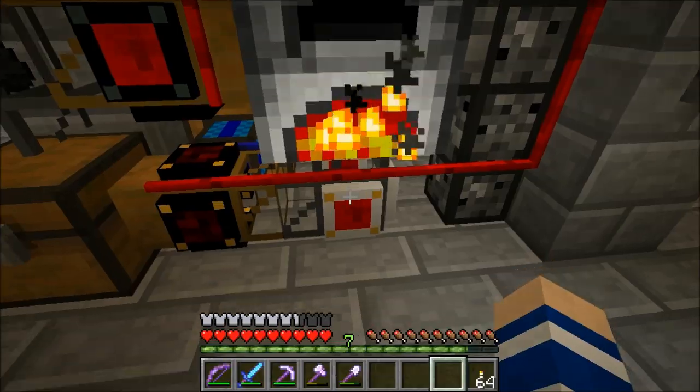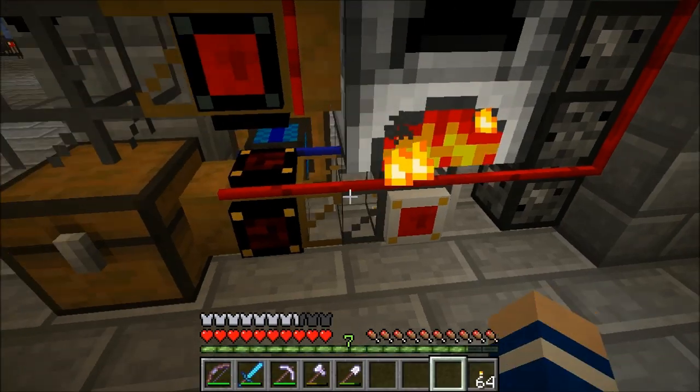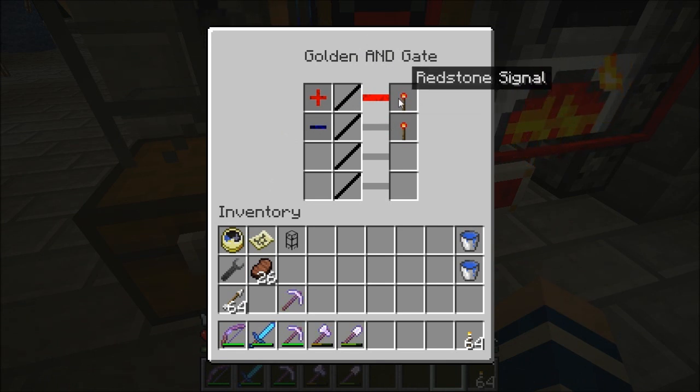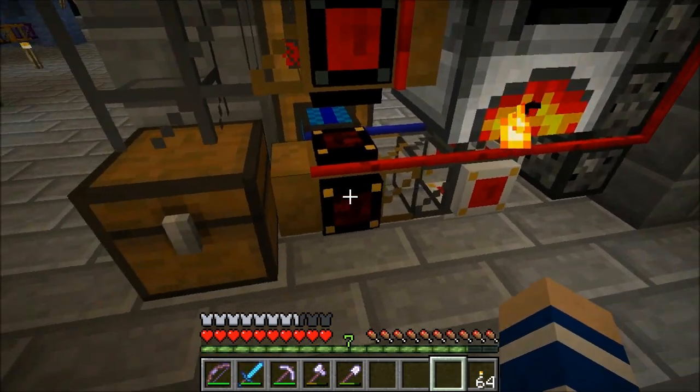The fuel is a little more tricky. We need to check whether there is any fuel — charcoal — in the furnace. As long as there is charcoal in the furnace, this gate will send a blue pipe signal. When that signal is on, it prevents this golden AND gate from sending a redstone signal to the engine that feeds new fuel.